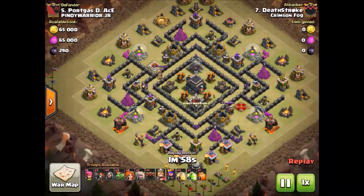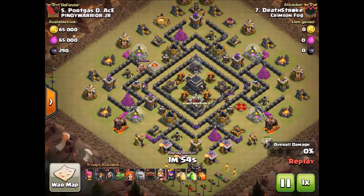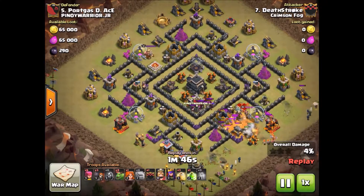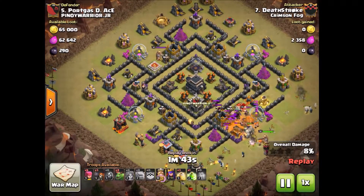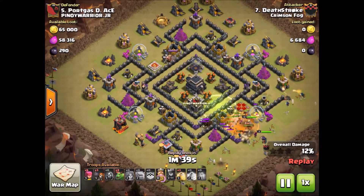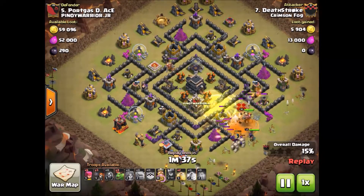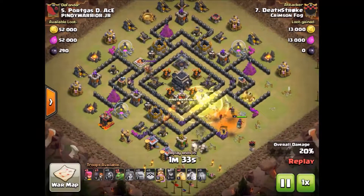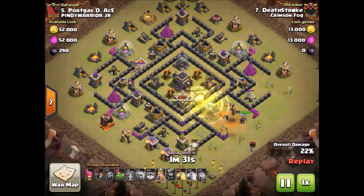Here's another base I hit with my lower Town Hall 9 account. Since he has centralized air defenses and grounded X-Bows, I wanted to go for a Golem, Valkyrie, and Baby Dragon attack. Like I said before, I did not bother to draw out the clan castle troops — I already knew they were going to be ground troops and I knew the Valkyries would take care of them.